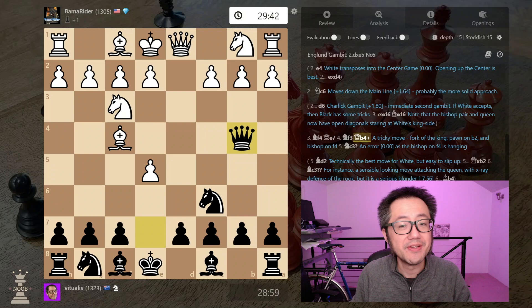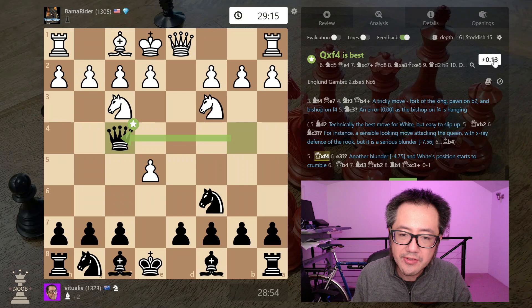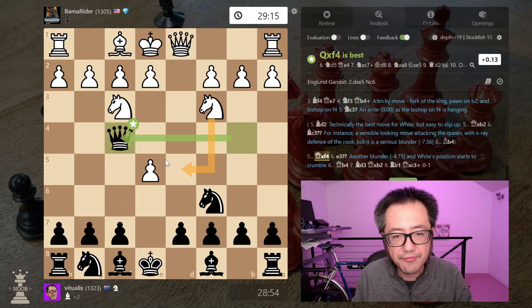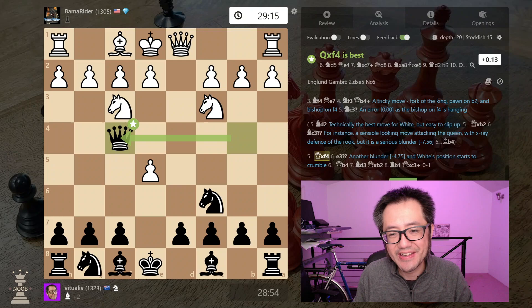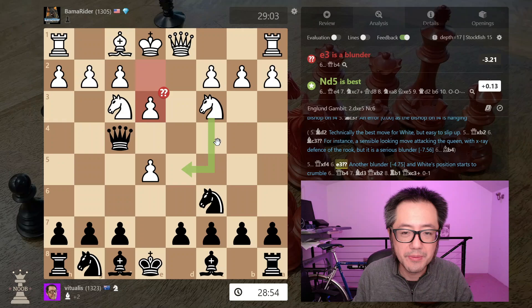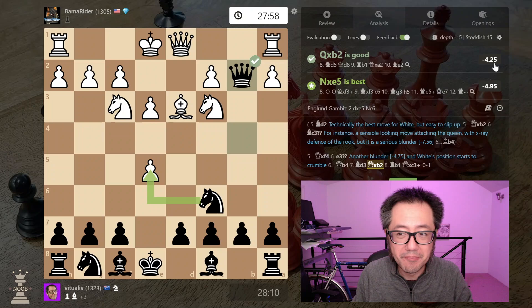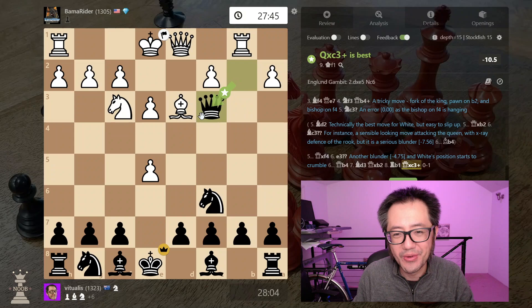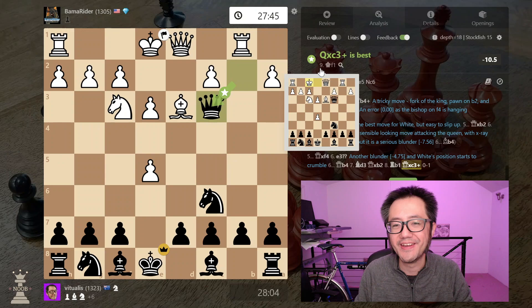In the actual game, my opponent didn't play the best response — they played knight to c3 to block the check, which hangs the bishop. I take the bishop, and for it to be balanced the opponent needed to see knight to d5, forking the queen and my c7 pawn — but they didn't see that. They tried to attack my queen (minus 3.2), queen back to b4, then tried to develop, but that pawn is hanging (minus 4). They then hung their knight (minus 10.5), and at this point my opponent resigned on move 9.